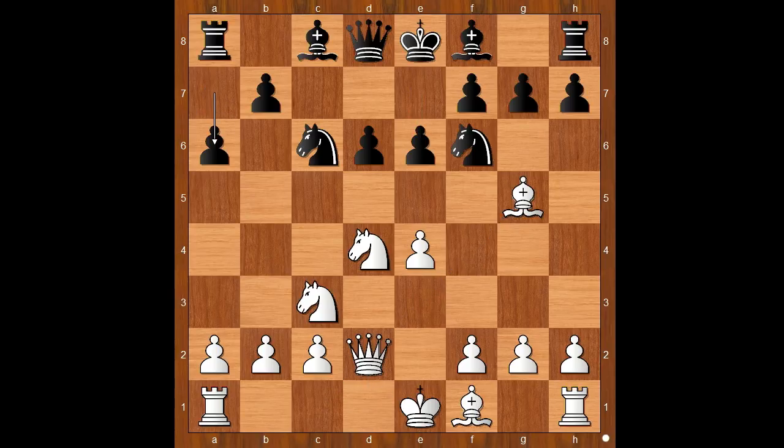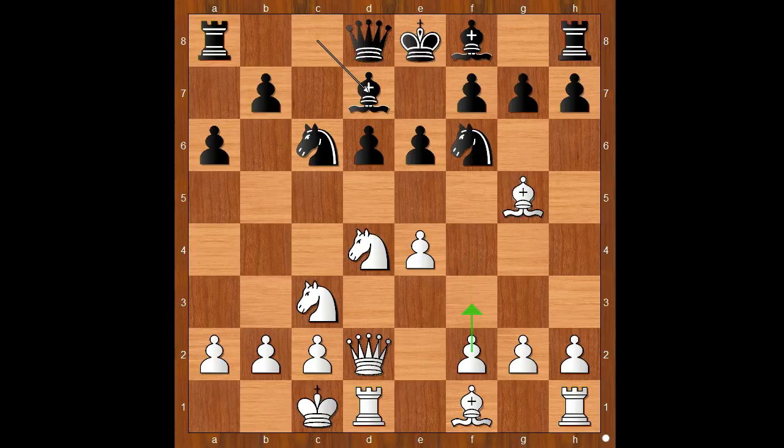Qd2, a6, and Paravian castled queenside. Bishop to d7. White to move — f4, f3, and Bishop to e2 are the three most played moves. Paravian played knight takes knight on c6.